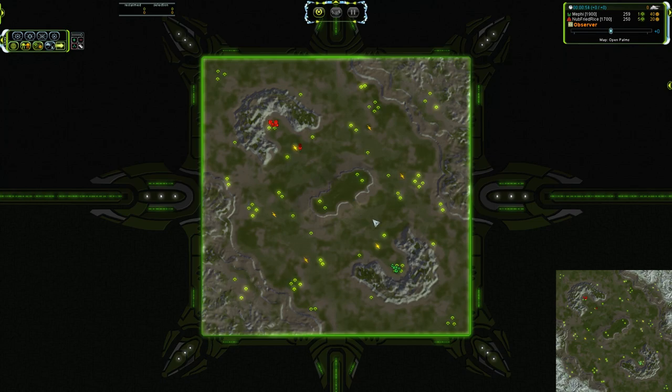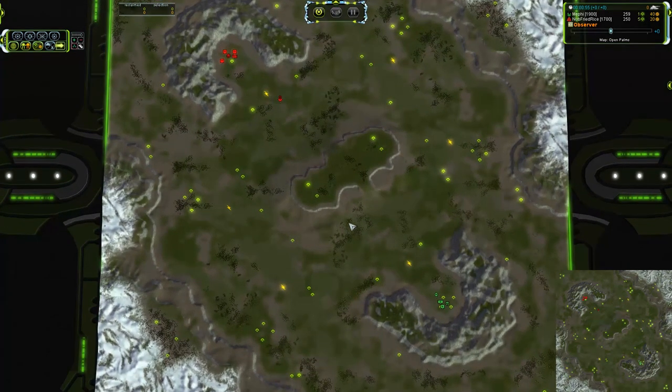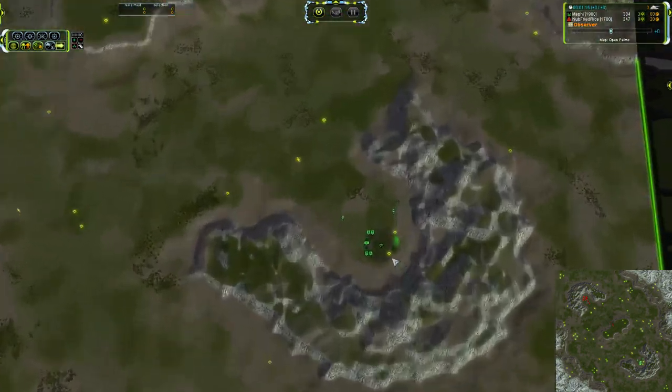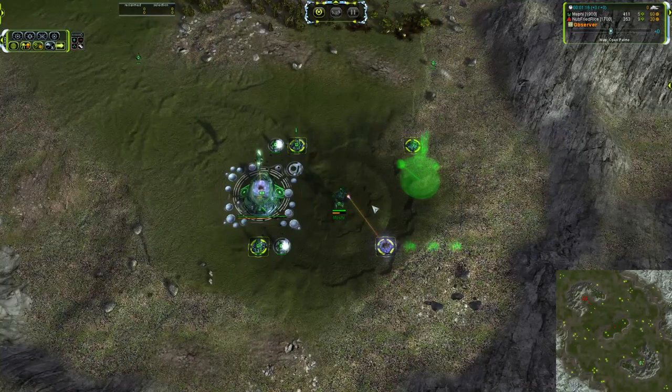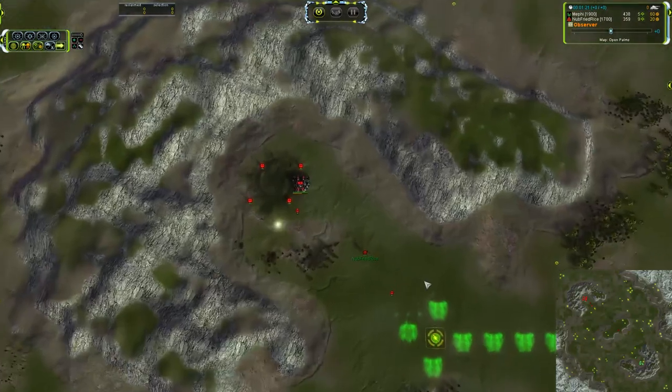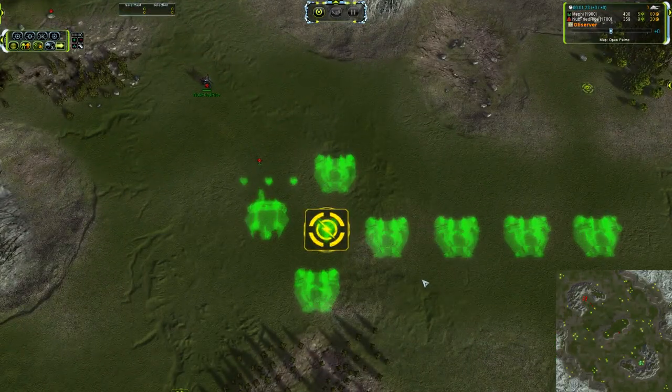Jump straight into the action. Cybran versus Seraphim on Open Palms. It's been a while since we've been on this map, and Noob Fried Rice is going to have his work cut out for him. Mephi is not only rated 200 higher than he is, but Seraphim versus Cybran is going to be an uphill battle. Seraphim is going to rush straight for T2 and get Ilshivaz out as quickly as possible.